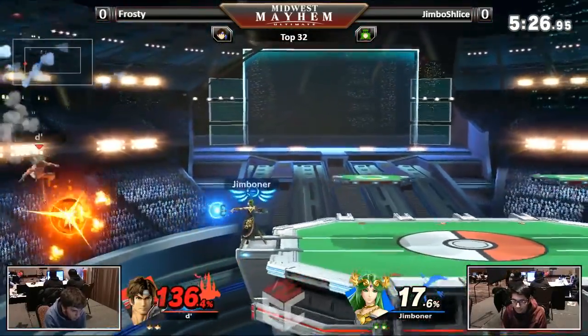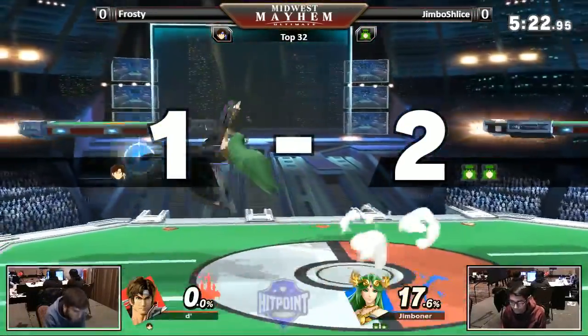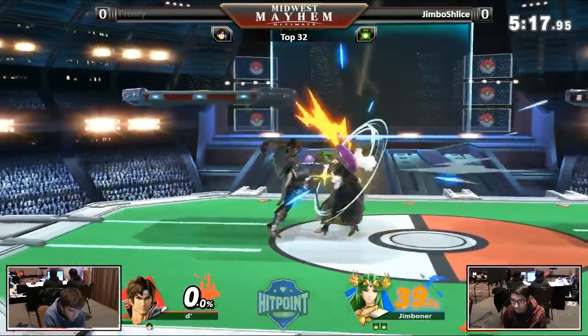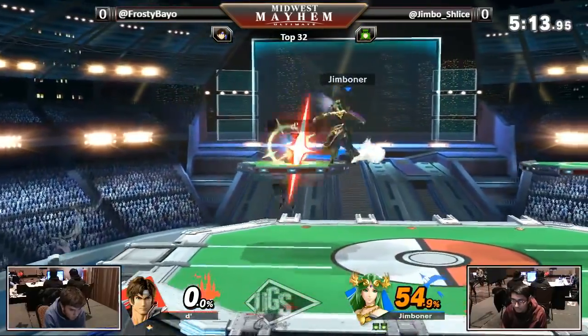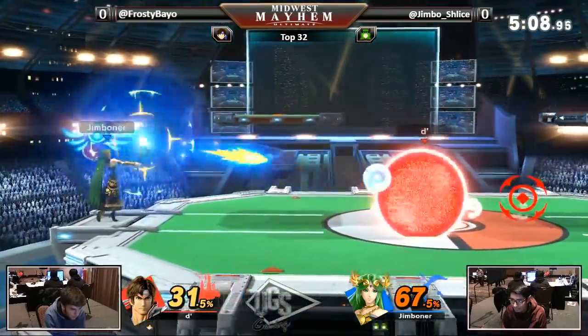Back throw — this might be far enough. He has to recover in a certain space because he's Richter, he's a Belmont. Explosive Flame at a high enough angle. Trying to establish some good ledge control here. Jimmy managing to make it back — tried for the anti-air, shucking on the platform, but gets caught in the forward tilt.